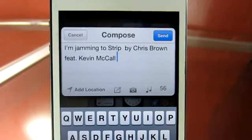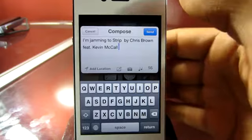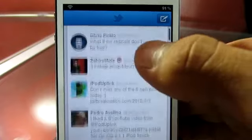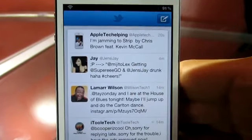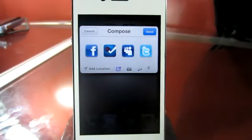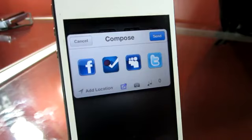The main feature of Fusion is that it composes and sends to different sites simultaneously — that's why it's called Fusion. Heading over to Twitter, you can see that it did actually work and send my tweet. This is a great tweak if you want to send one message to multiple sites. If you use Facebook, Twitter, or Foursquare — I don't think many people will be using the Myspace feature — but other than that, it is a great tweak to have.